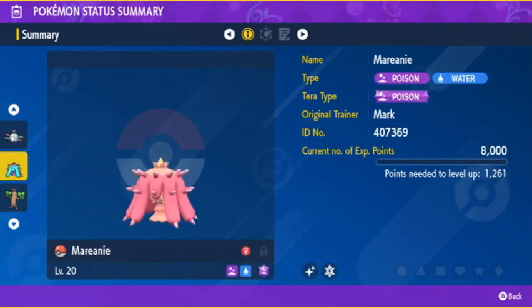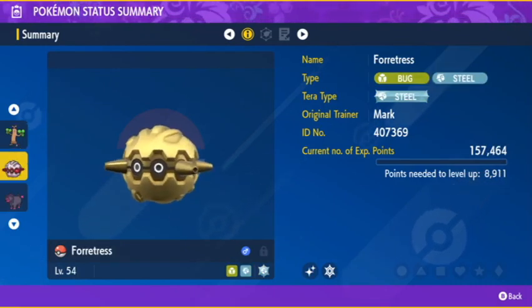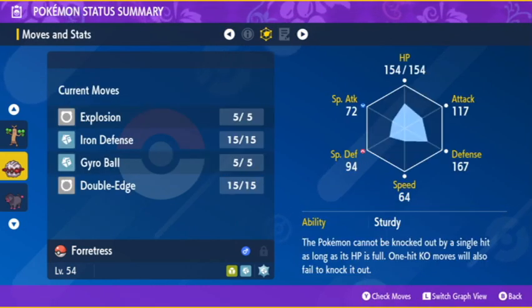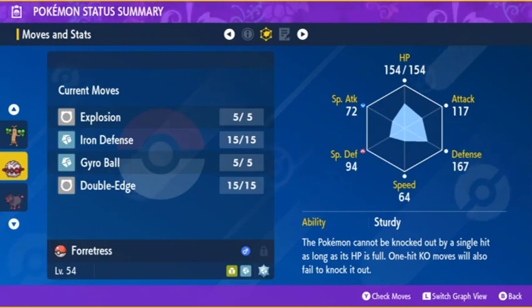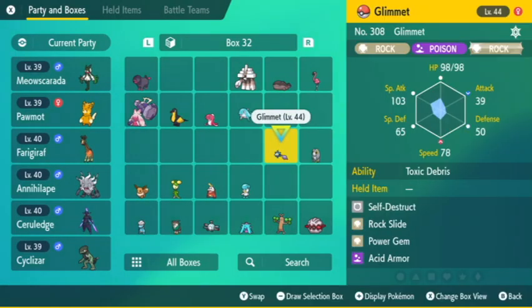We also have Marinette the pseudo Sudowoodo and the Forretress. Oh man, the Forretress was scary — this thing could have exploded, it has Explosion. Also a very good Pokémon to train against if you have a Ghost type, because it can only hit you with Gyro Ball. I took a level five to this thing and it didn't kill it — it blew itself up. Very easy way to train your Pokémon.